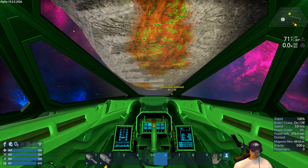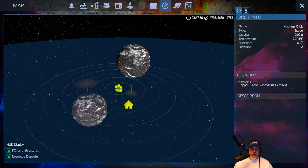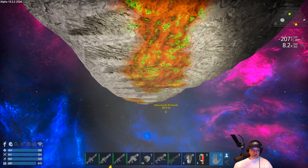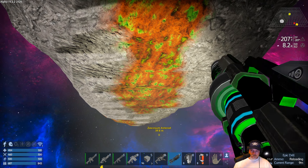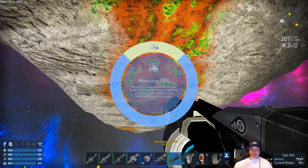Let's see - we got our jetpack on, we got our helmet on, so let's pop on out of here. There is a drone over by that station but he appears to be staying there. I'm just keeping my eye on the mini map in the upper right corner. Okay, let's grab our awesome looking epic drill, load it up and let's see what this baby can do. Get ourselves some Zaskosium.